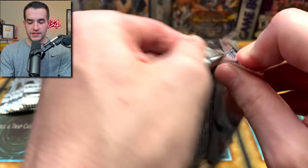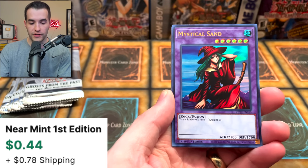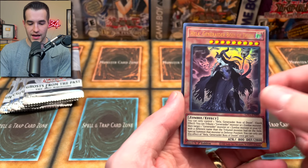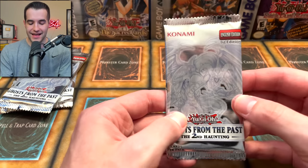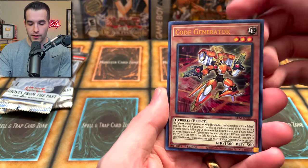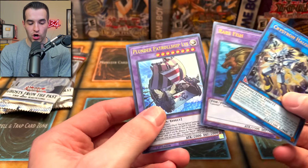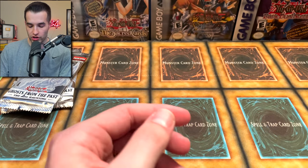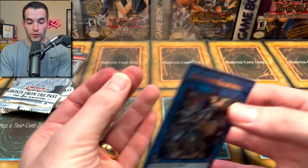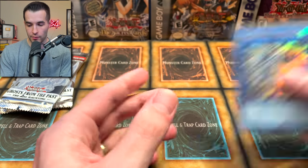So we're going to see basically what you can expect from one display after we finish these packs. So far nothing too crazy. Mystical Sand — this was like a $30 common out of Astral Packs, so that's a very good reprint. Crystron Halkyfibrax — that is a huge card. Rare Fish and Plunder Patrol Ship. This is one of the best reprints — that's not a Ghost Rare, but that's a big pull. Only one display so far and we've already pulled this.